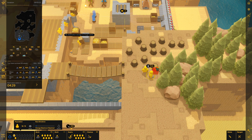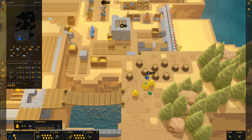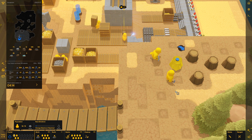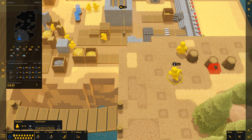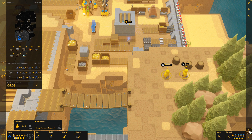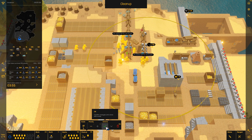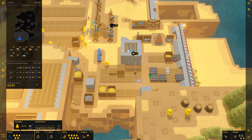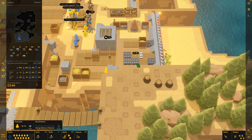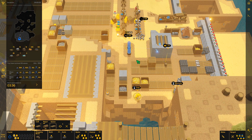Забираем здесь, забираем здесь. Давай — вот так вот, хорошо. Монокл не попадает, не хочет попадать. Двумя миньонами... Куда вы побежали? Я, кажется, на кнопку нажал случайно. Блин! Что ж такое происходит — куда вы все бежите?! Ёлы! Я постоянно нажимаю то ли на С, то ли на Ф... Короче я постоянно нажимаю на эту горячую кнопку, и они постоянно бегут переодеваться — всё бросают. Это немножко напрягает.